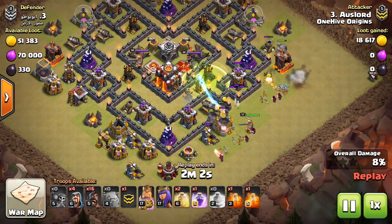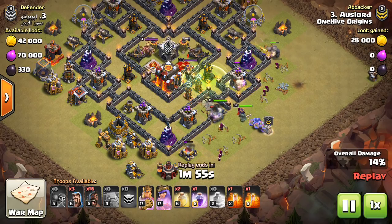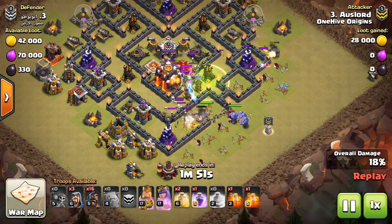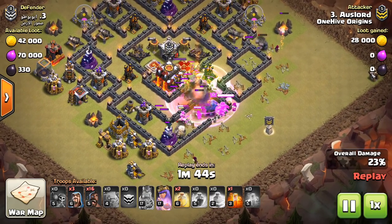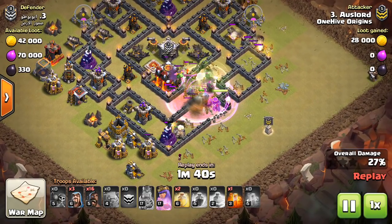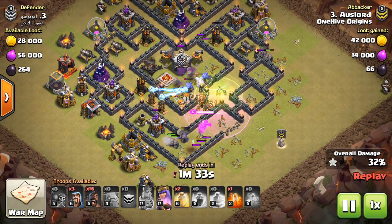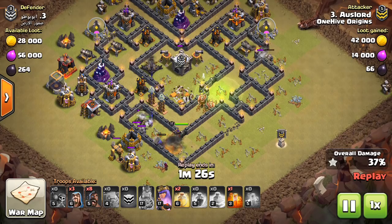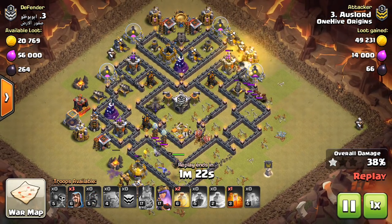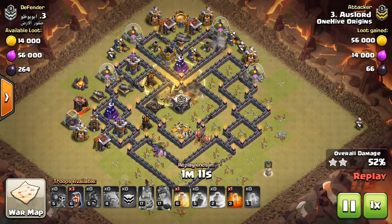This first one has 17/17 heroes. Some of you might say these aren't actually low level heroes, they're mid level — and that's true, but this is some of the lower level heroes I can find in the One Hive family. What I talk about when you have low level heroes is this: you either got to bring more DPS or just bring a smaller kill squad, because just bringing three golems and your heroes is not going to work anymore. You've got to throw in extra wizards because they have to compensate for the damage your heroes can't do.